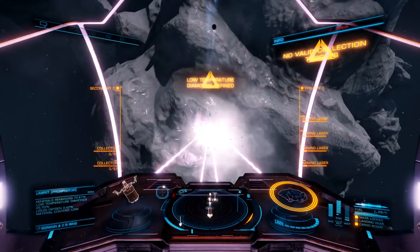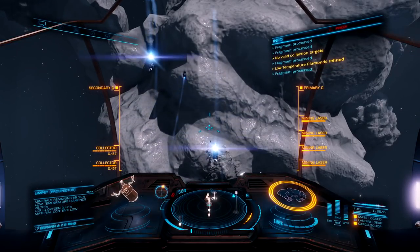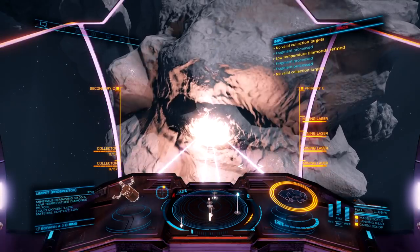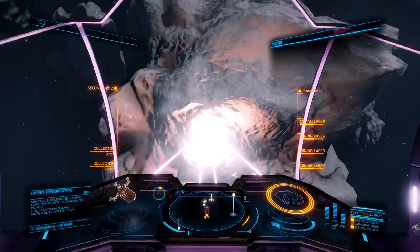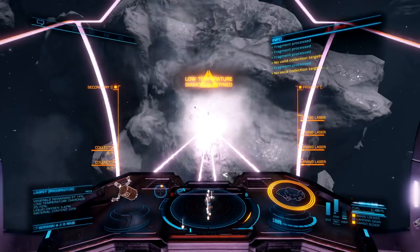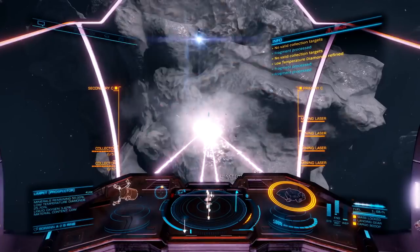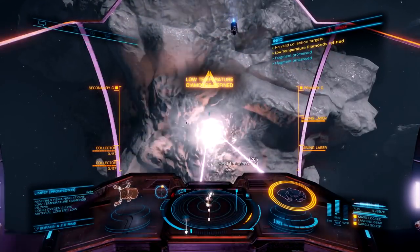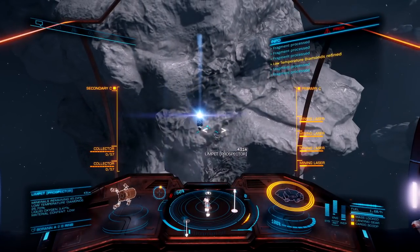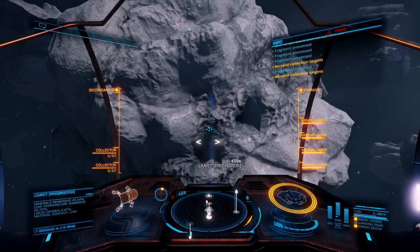Just before I came out in the field, I ended up selling my Adder because I will never use that again. However, this ship right here — the Asp Explorer — is going to be one of your very, very favorite ships. Although you'll probably only make one run mining in this ship before upgrading to the Python, this Asp Explorer will make an excellent exploration vehicle. This is also my go-to ship for harvesting all my engineering materials. Whatever you do, do not sell the Asp for quick cash. It is most definitely a keeper.